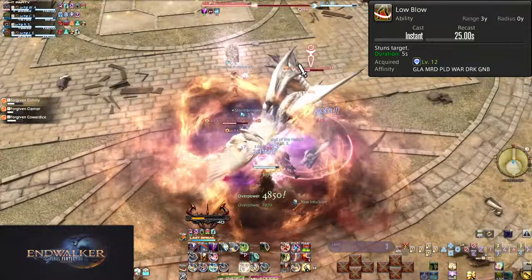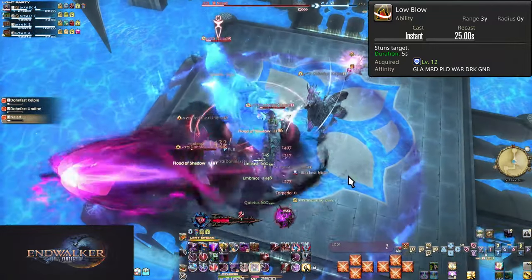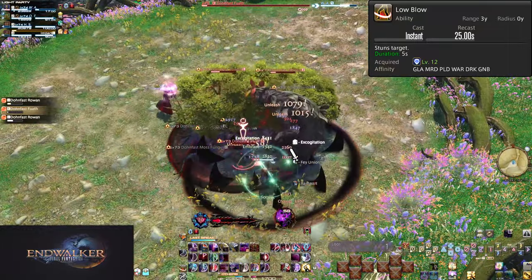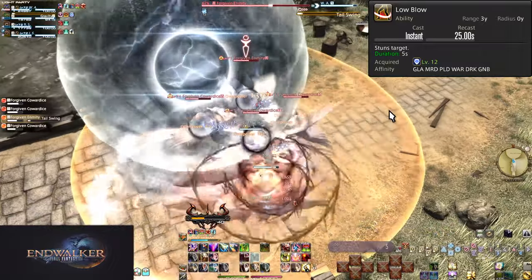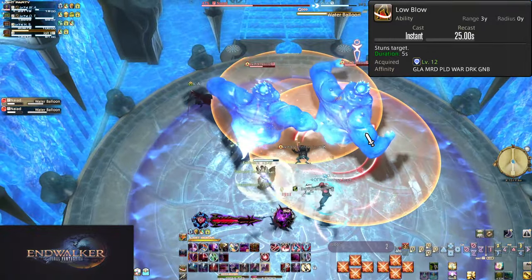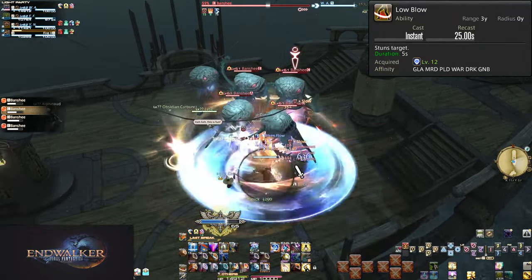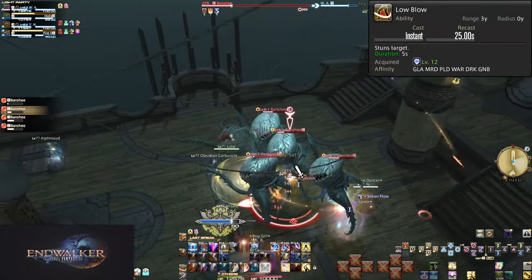Rather than trying to dodge some enemy AoEs, use Low Blow to stun them out of it — this also allows your party to do more damage as they don't need to move out of range. It's extremely marginal, but more notable for the safety of removing an AoE from the field instantly. Melee DPS come with their own version of Low Blow. You can stun a single enemy in a trash pool for 5 seconds to take no damage from it. Any party where your healer is a White Mage, Low Blow becomes entirely useless — White Mages spam Holy in trash pools, which does damage and stuns all enemies hit, and after 3 Holy uses, you're no longer able to stun anything.